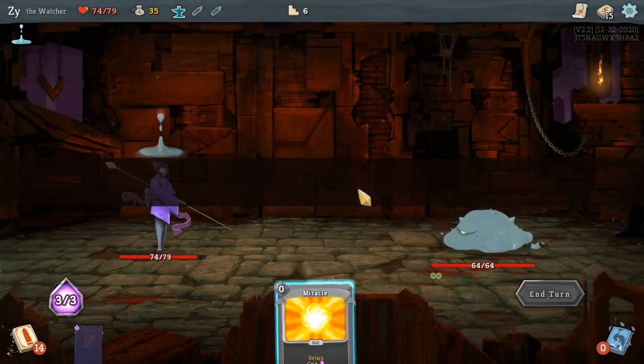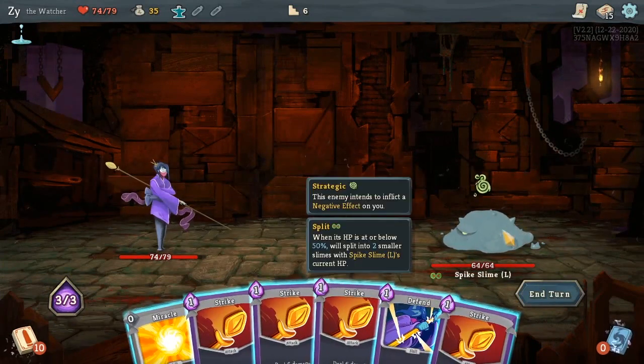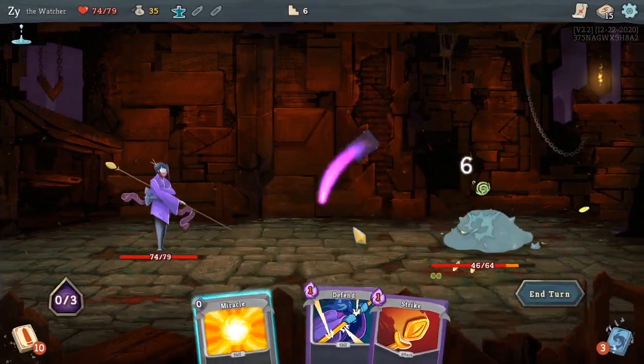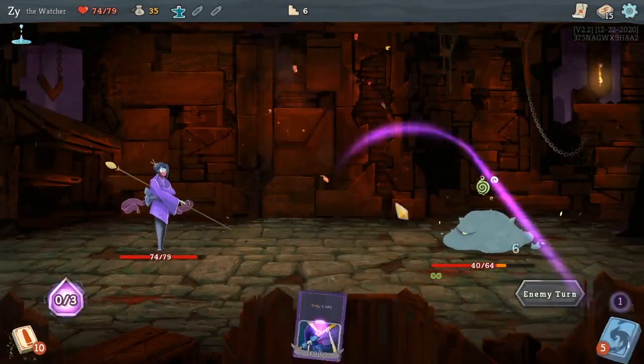I went with Retain because it was the most interesting card there. I didn't really want two Studies. There might even be turns where, for example, if the enemy's not planning on attacking that turn, we can just hold on to Perseverance. And not only do we get to retain it, but it gets two extra block whenever we retain it. So we can use it on the turn we most need it.